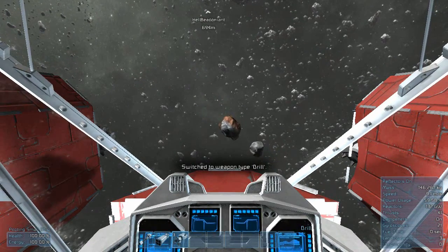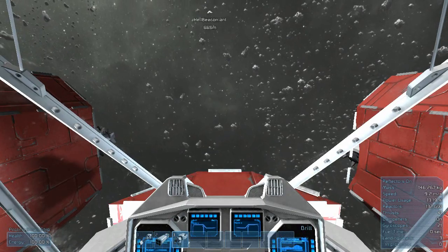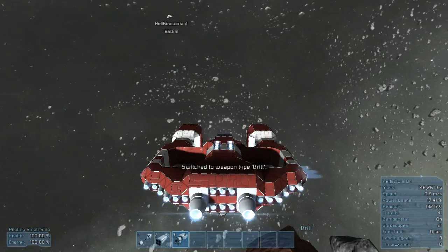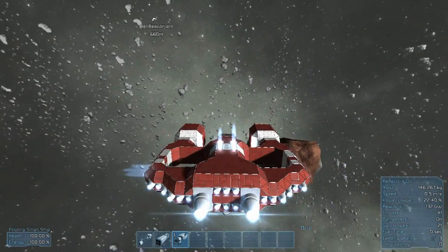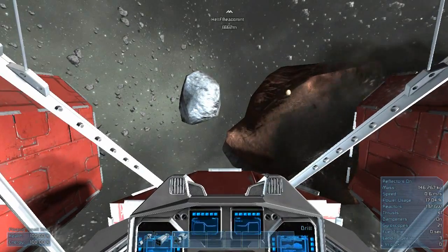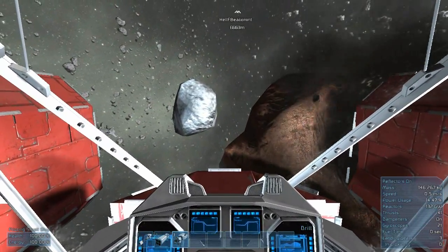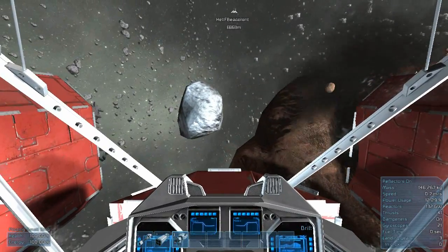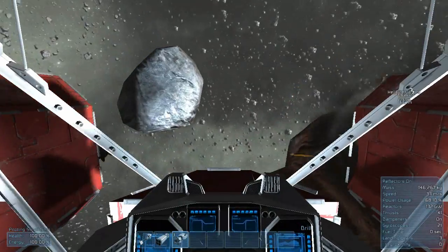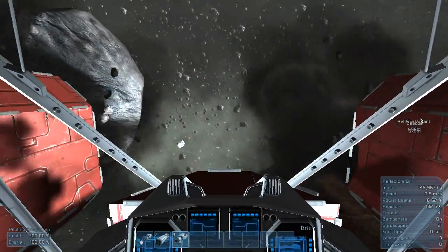I'm pretty sure I saw another bit of mineral floating around somewhere. There's that copper down there. It doesn't seem like anything is over here. I'll go and get that copper. I have realized this is a slight problem with this ship with the drilling parts on — it takes a little while because it's only got those three engines at the front now. I haven't actually really flown the mining one just yet.